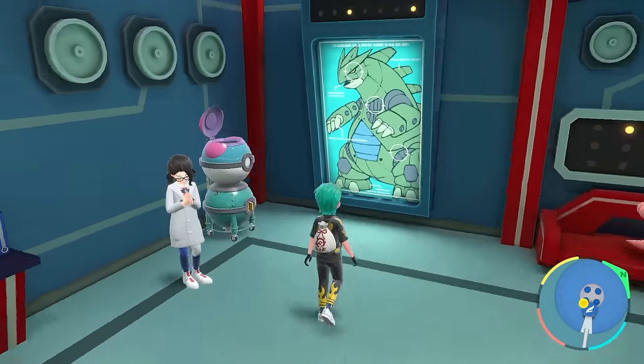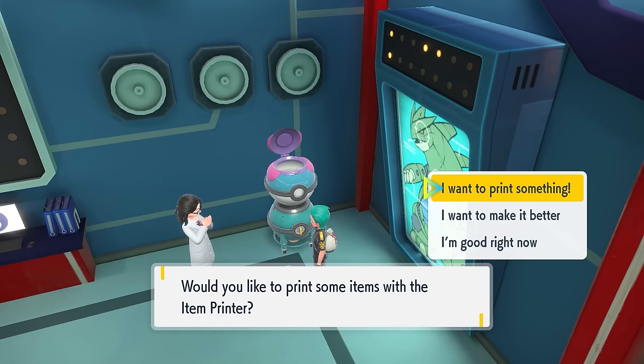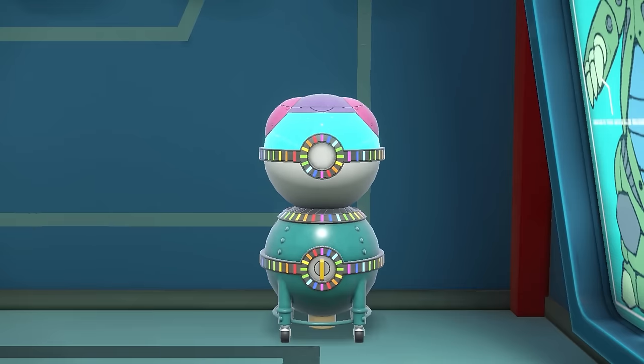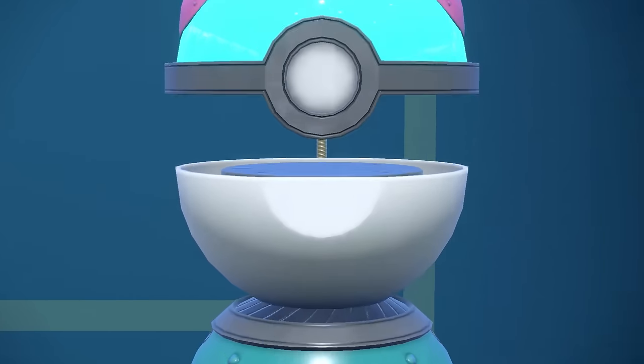To start, you'll need to come to the club room in Blueberry Academy and have the item printer unlocked. You'll also need it upgraded to access the Pokeball Lotto, which is accessible after the second upgrade, and you'll need access to Stellar Terra Shards, which the machine can print once you beat Terrapagos in Area Zero and unlock the Master Ball upgrade of the facility. I won't go into specific upgrade requirements here, but I'll link a video in the top right corner for more detail.